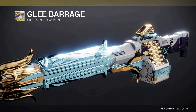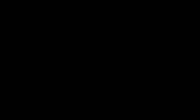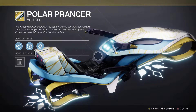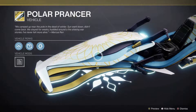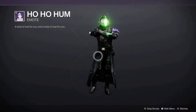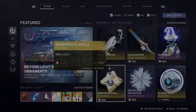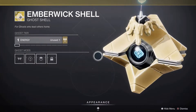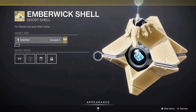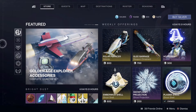Also on the front page we have the Glee Barrage ornament for the Xenophage — I actually might pick it up, I like the look, I just wish it were different colors. There's the Polar Prancer, another sled sparrow — a snowball gun — more of the Scrooge emote, and the Emberwick Shell, which I need to remember to pick up because I love the look from its pictures when I first saw it, though I'm not entirely sure about it now.